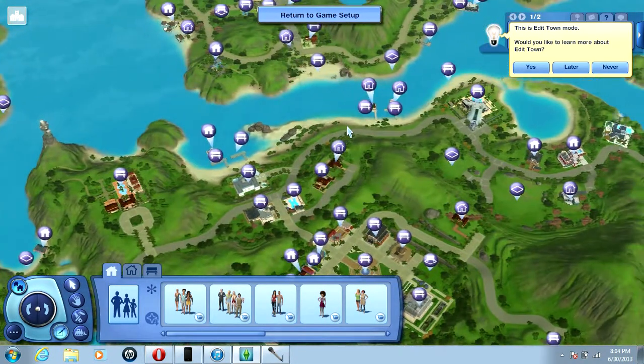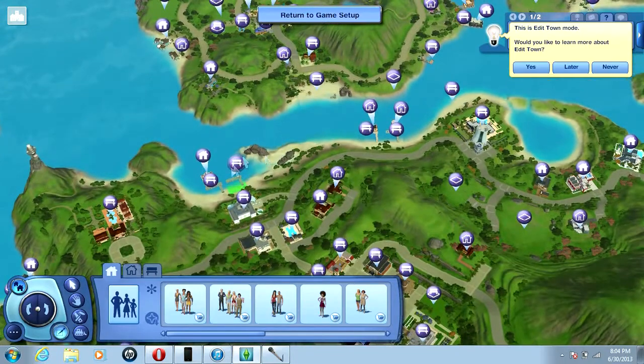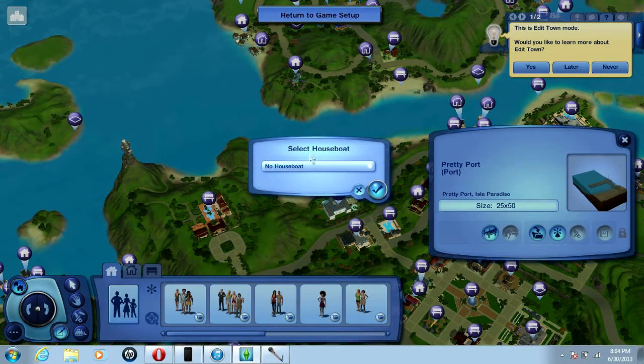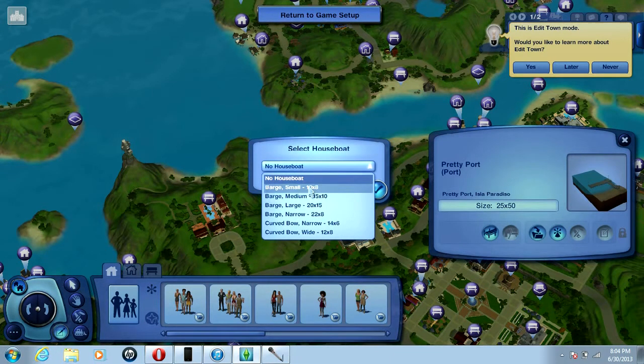We're in Edit Town. To get a houseboat, you look for a port — because boats need a port — and you click on the port. Then you see what size port you want, choose one, and there's an option that says 'Set Houseboat' — click on that. Then it says 'Select Houseboat.'